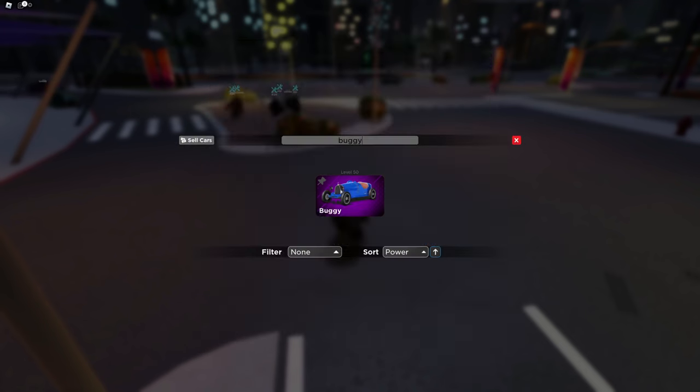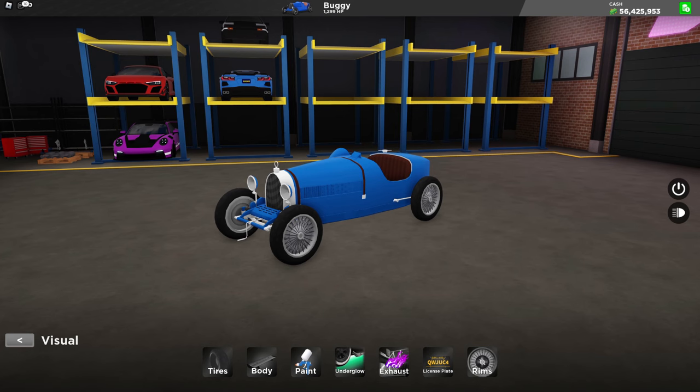And now onto the two new cars. The first one we have is the buggy, and here are the customizations on it.